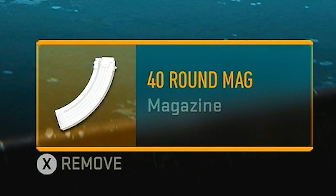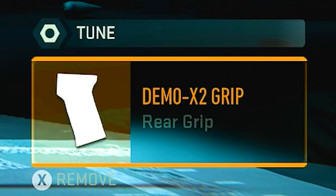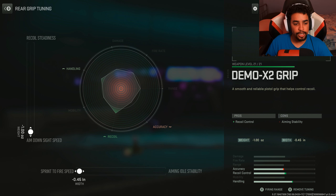For the first attachment, I was running the 40 round mag. This attachment can't be tuned. For the second attachment, I was running the Demo X2 Grip. I tuned it towards ADS and Sprint to Fire, because I wanted the Castoff 7.62 to be faster since it's a heavy AR. I chose this attachment to help out with the recoil.